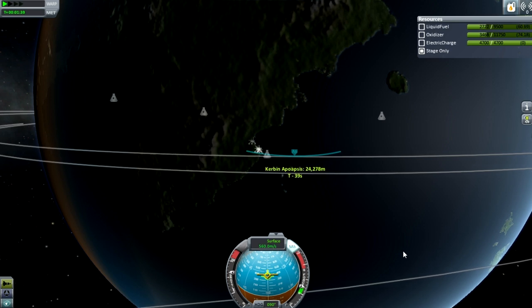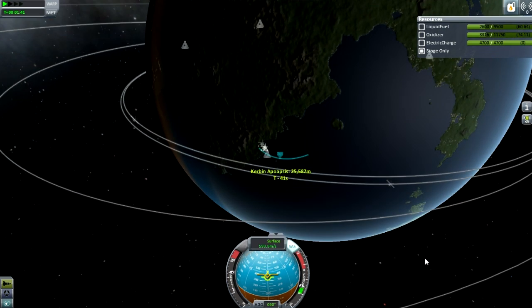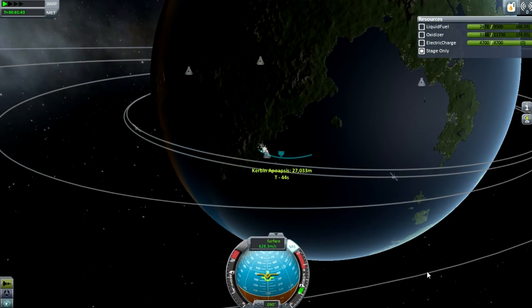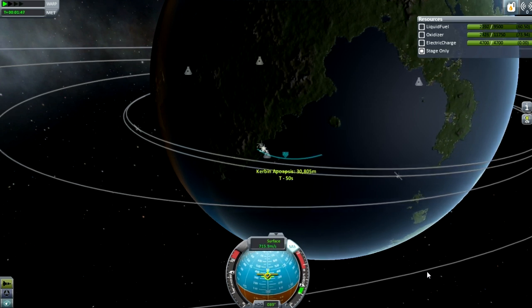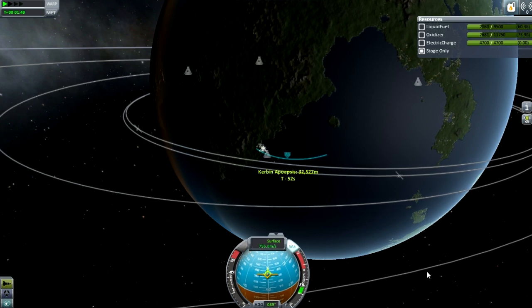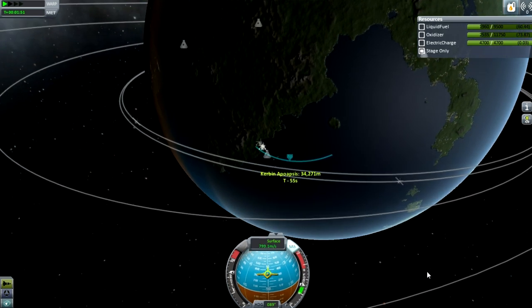Right now, Falcon 9 first stages land on the ocean, but you want to land them on land — and that's where hopefully they'll eventually start landing. Or a floating launch pad. You can see the continent there on the right; that's where I'm going in for my landing. Real ones would land near Cape Canaveral, but I've explained it's hard to actually do that in this.